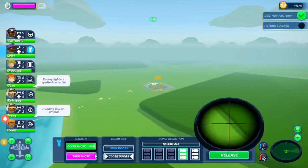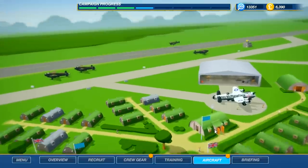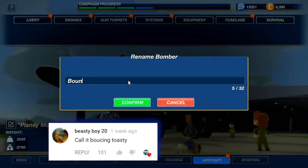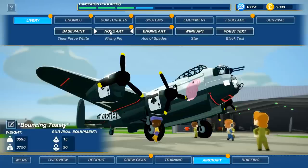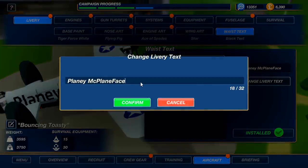Welcome back to Bomber Crew. Today we're gonna rename our plane — it was called Planey McPlane Face, but the highly voted suggestion was the Bouncing Toasty. We need a new livery too, so let's swap out that old name. Siri Bob, not anymore — we are the Bouncing Toasty now.